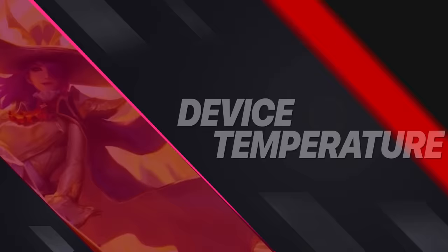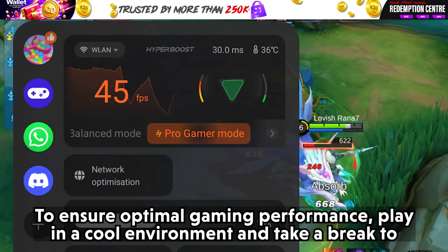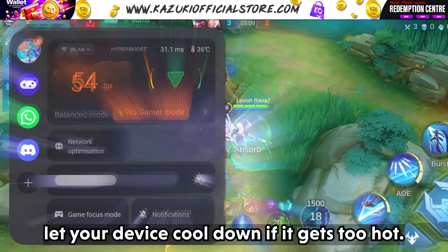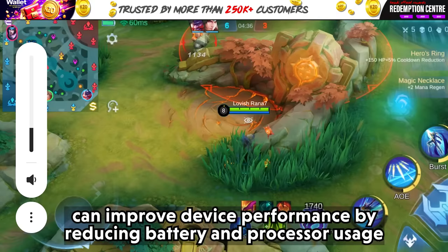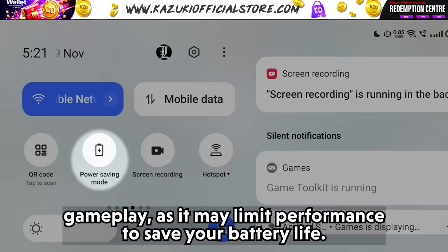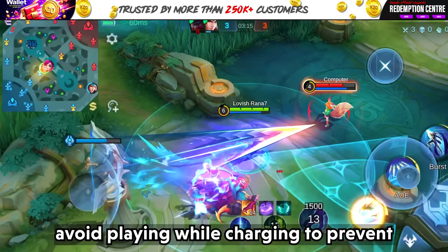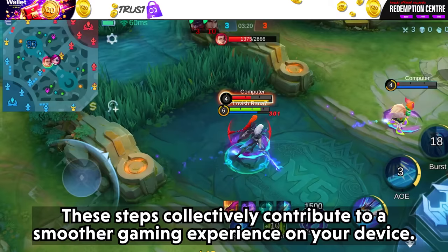Tip 8: Managing Device Temperature. Overheating can slow your device, so play in a cool environment and take breaks to let your device cool down if it gets too hot. Consider reducing screen brightness and volume, as this improves performance by reducing battery and processor usage while also lowering temperature. Tip 9: Turn off power saving mode during gameplay as it may limit performance to save battery. For an extra boost, explore cooling accessories like a phone cooling fan, especially during extended gaming sessions. Avoid playing while charging to prevent overheating and maintain a healthy battery.